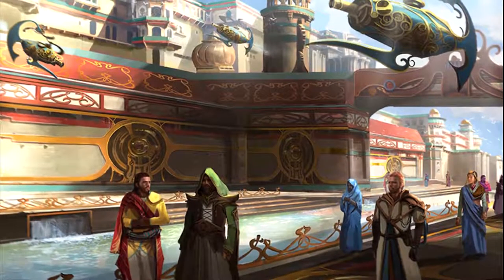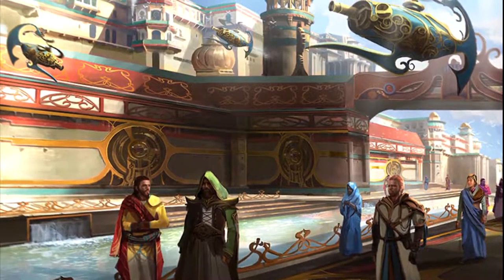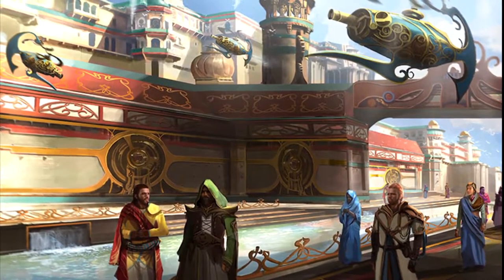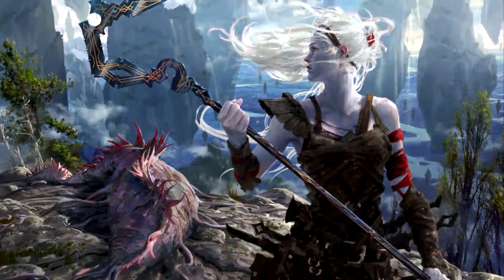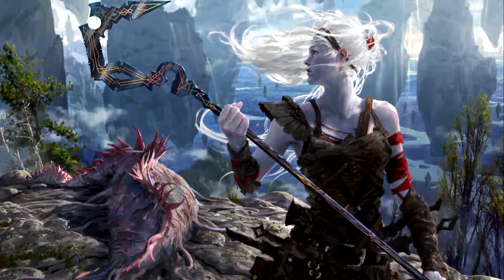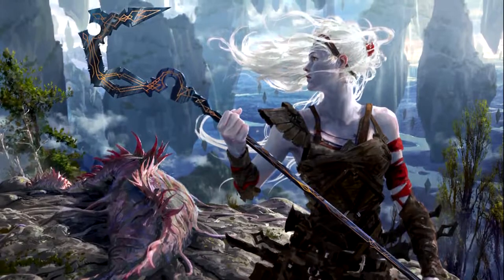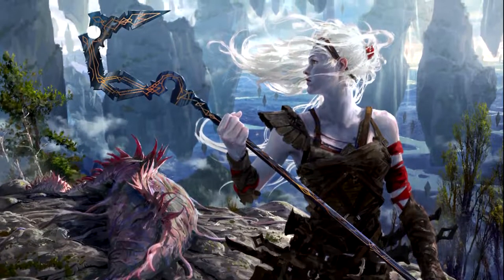Ichor Wellspring is a card it's kind of rare to see played — Breya is one of the few commanders that can actually make use of it. Otherwise it's mostly a Dredgevine or Eggs deck in Modern play. You definitely need a way to sacrifice artifacts to make it worth it, but the fact that we are makes it really good. It's built right into Breya herself.